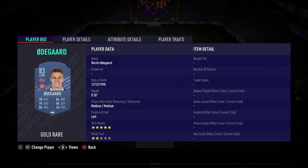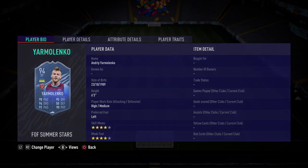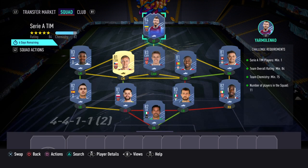Left mid we have Bergwijn, CAM we've gone with Odegaard, then striker we've got the new Summer Star — Yarmolenko — who is very cheap, I think only around 50-60k. It's good value there.